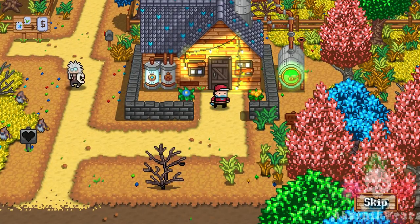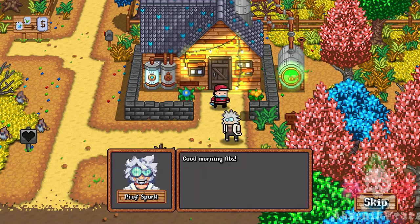This mad looking character here is your uncle, Professor Spark. He goes over a few basics to guide you. However, the game is pretty straightforward.